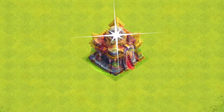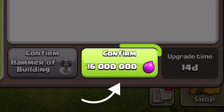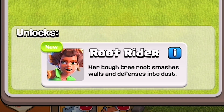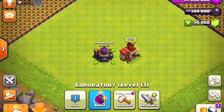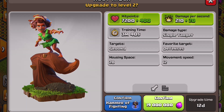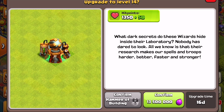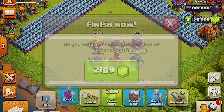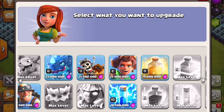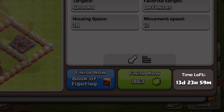After this update at Town Hall 15, the barracks will become upgradable to level 17 for 16 million elixir and a 14-day build time to unlock the new Root Rider at level 1. The Root Rider can be upgraded in the level 13 laboratory to level 2 for 19 million elixir and a 12-day upgrade time. Then at Town Hall 16, once you've upgraded the laboratory to level 14, the Root Rider can be upgraded again to level 3 for 22 million elixir and a 14-day upgrade time.